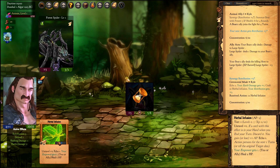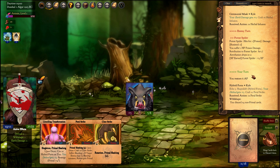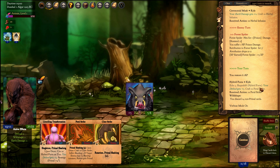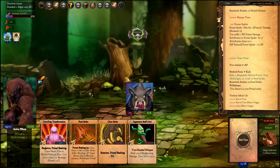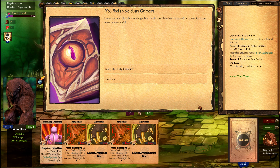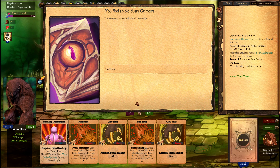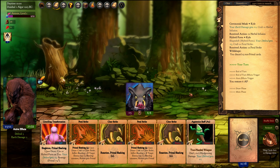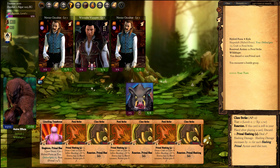Let's use the ceremonial mask to get retribution and kill this spider. I'll turn on the ferrobosmo plus the americal key. We drew the Unwilling Transformation card and turned into hybrid form. This transformation will last for two more rounds. Any non-primal card drawn is discarded, leaving only primal cards.